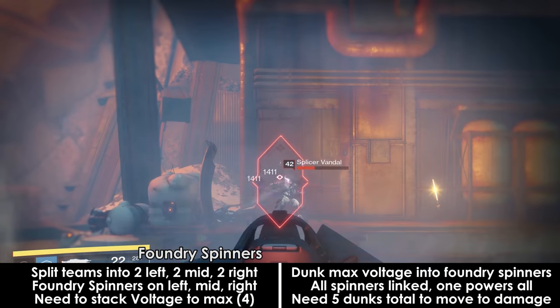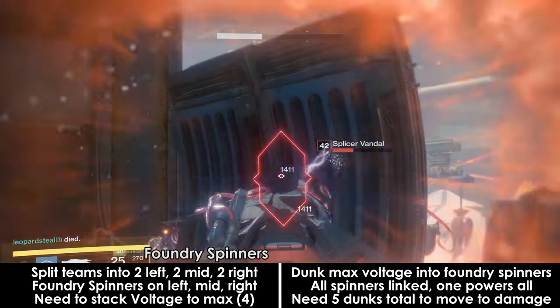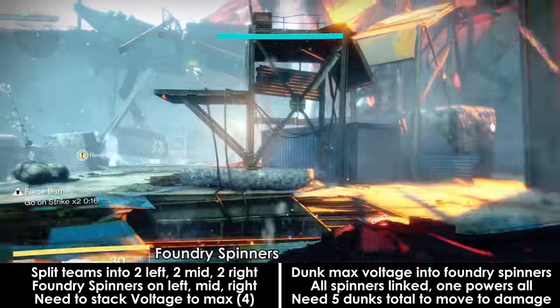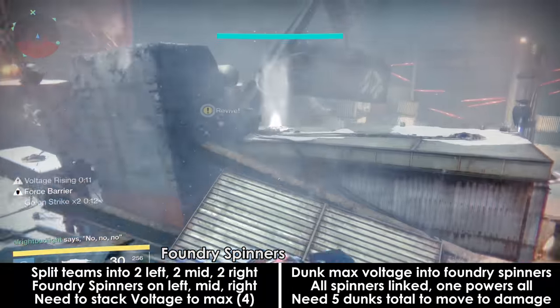All of the spinners are linked together, meaning if you charge one tower, you charge all of them. You need to dunk 5 max voltage charges into the towers in order to start the damage phase. You can assign specific people to go around and gather charge, or you can decide to let everyone do a little bit of everything.